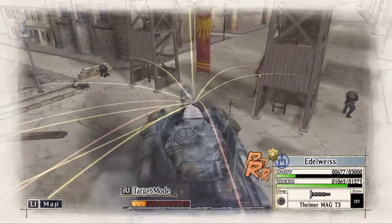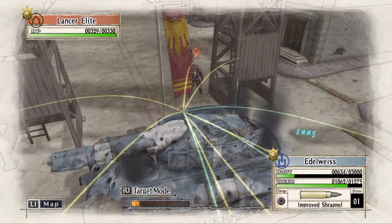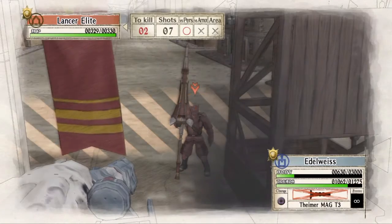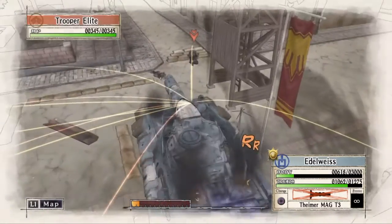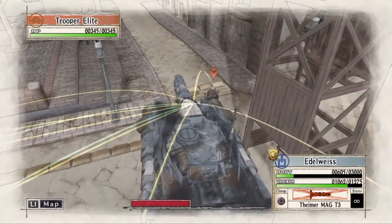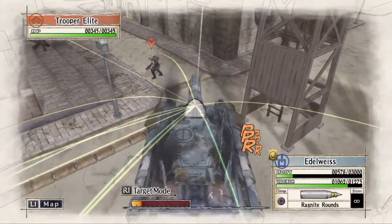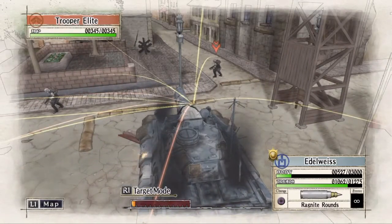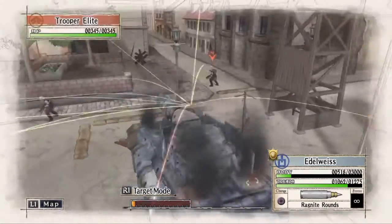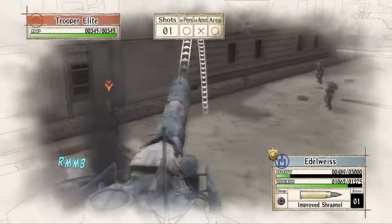Now we are going to use the gun on the Edelweiss to take out this Lancer Elite. We will use the Edelweiss one more time to knock this Trooper Elite out of position and take them out with some Improved Shrapnel. The positioning of the Edelweiss is also important here to cover Elysia as she makes her way towards the enemy camp flag.